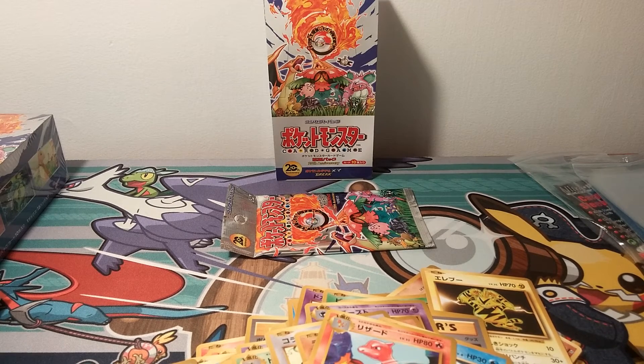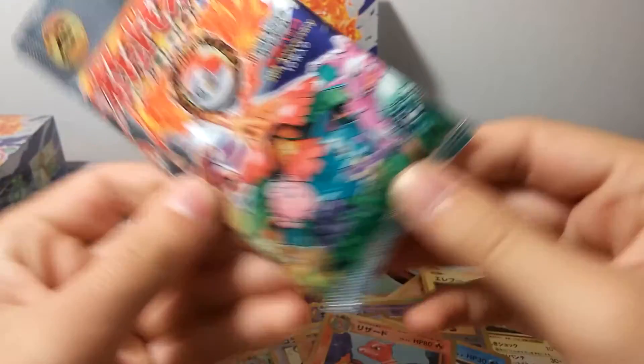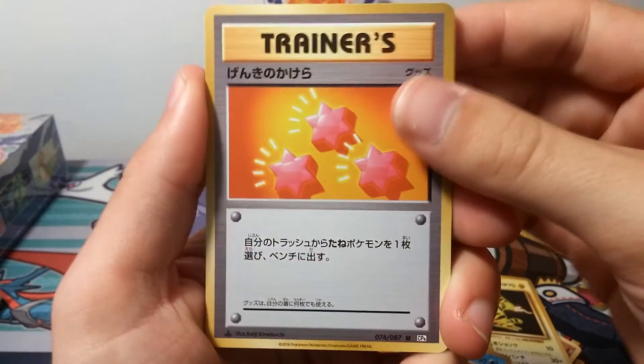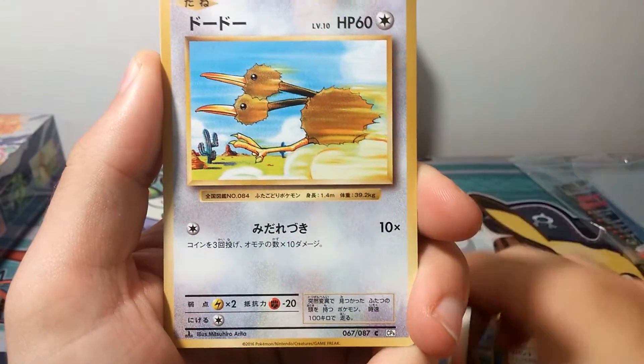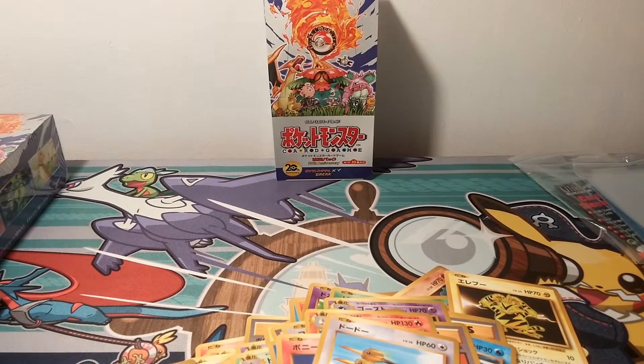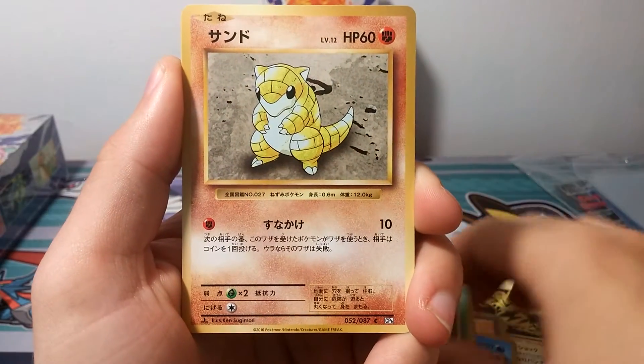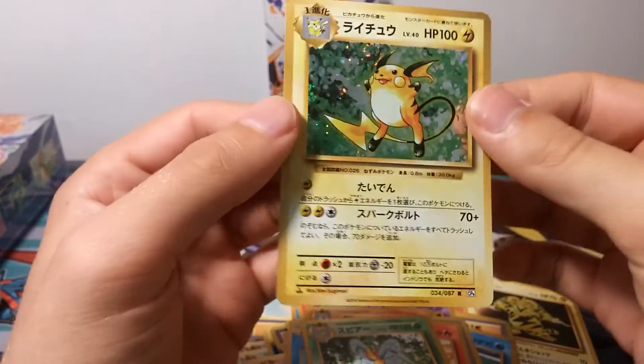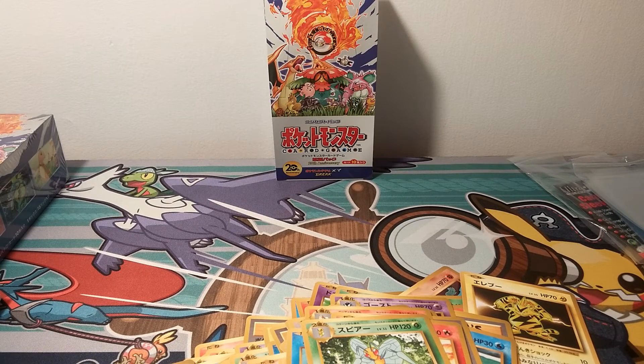Last pack of CP6, at least for now — let's see what it brings us. Revive, Arcanine, Ponyta, Doduo — I'm going to switch the last two cards so that if we do pull an EX, it comes in the last spot. Metapod, Sandshrew, Charmander, Poliwag, Beedrill, and a Raichu. Oh well — no Full Art in the last pack, unfortunately. But what can you do?